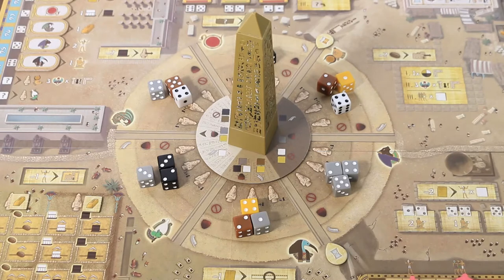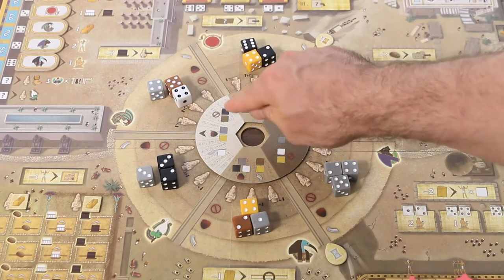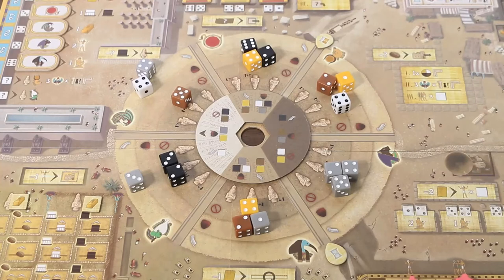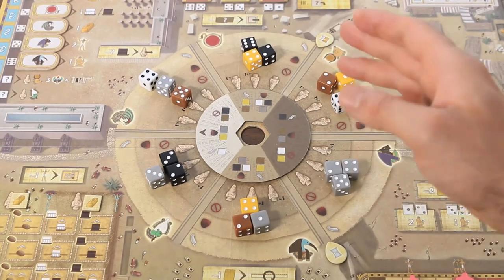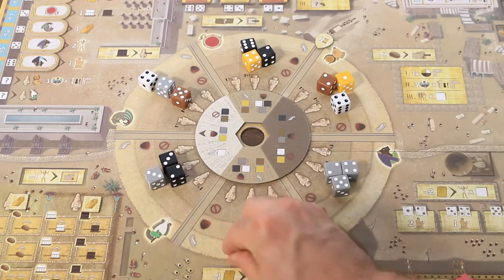The formula for determining the rating is printed on the obelisk board. In the full sun area, both black and brown dice are considered forbidden, so we move them into the forbidden section of the board. Gray or yellow dice move into the tainted section, and any white dice remain pure. In the shadowed section, none are forbidden. Black, gray, and white are tainted, while yellow and brown are pure.